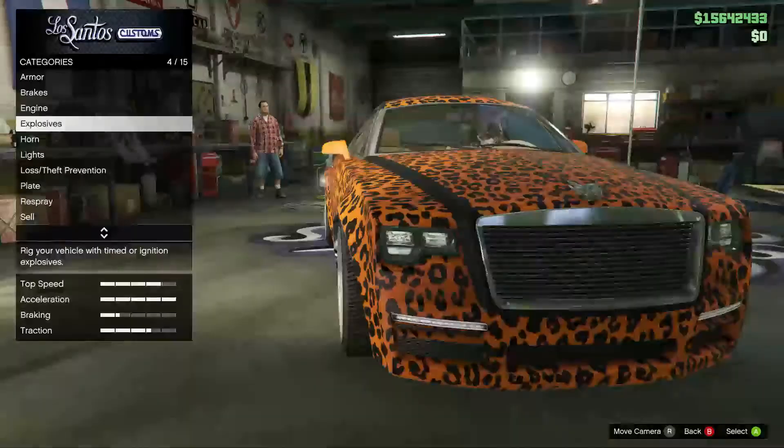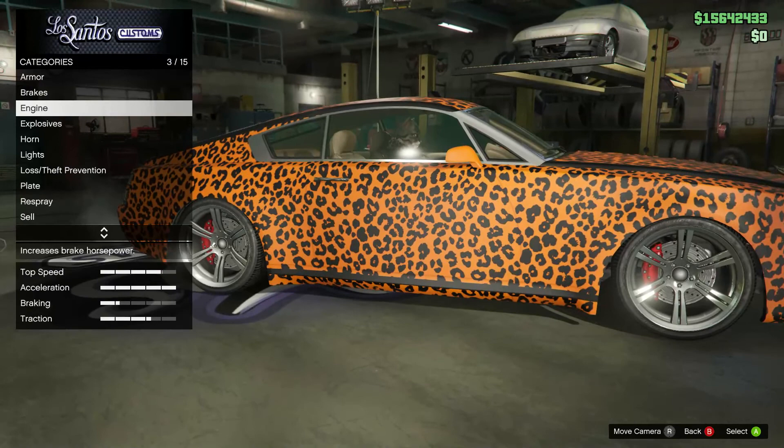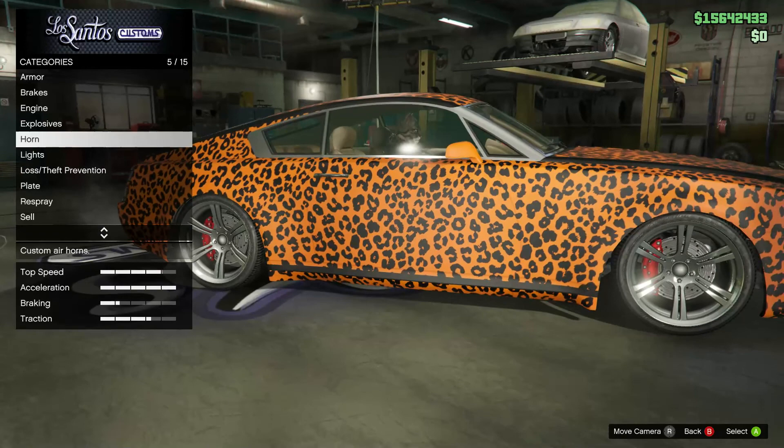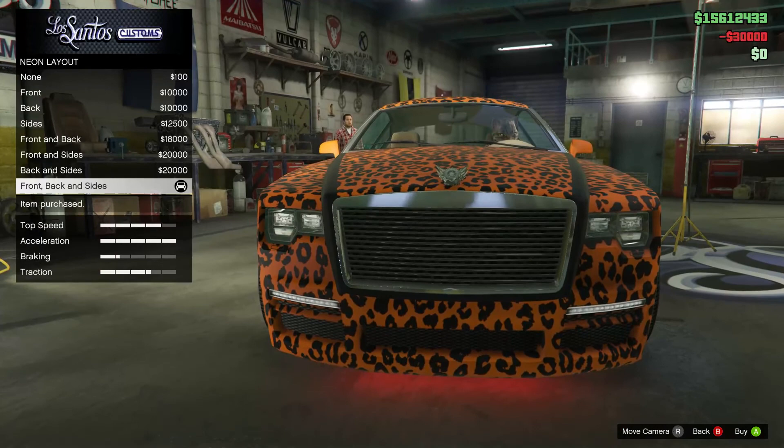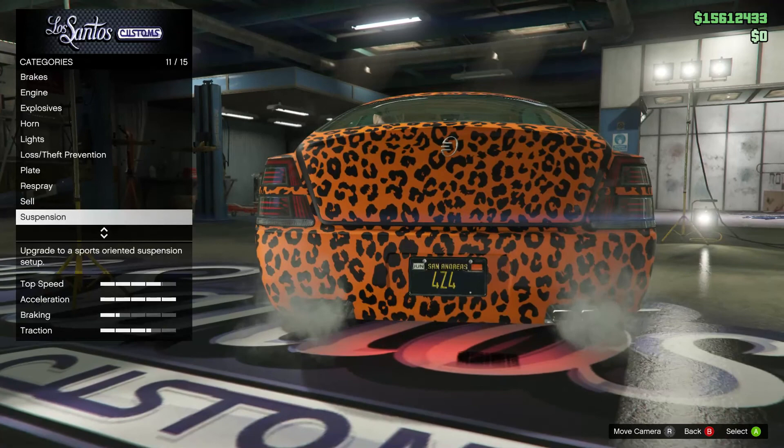Alright. I don't know what library we're going to go with, but I have a good feeling about this one. This one I'm very excited about. I think we're going to be able to make something really good looking. So let's go ahead and put that on. I'm not going to choose a color yet. The plates, let's leave it. Wheels, we'll go with wheels.